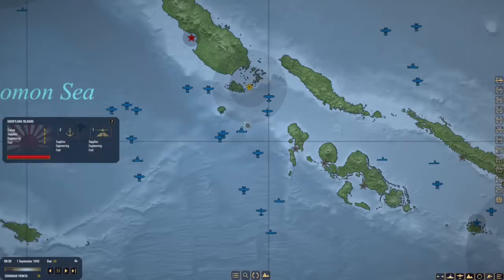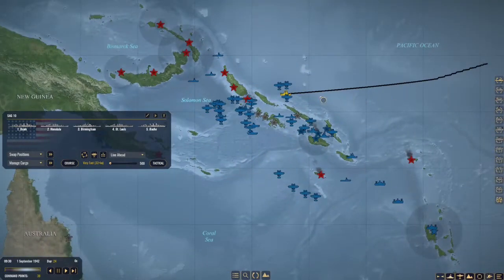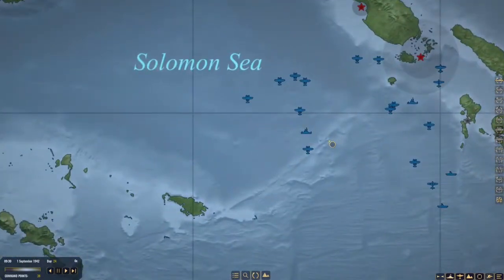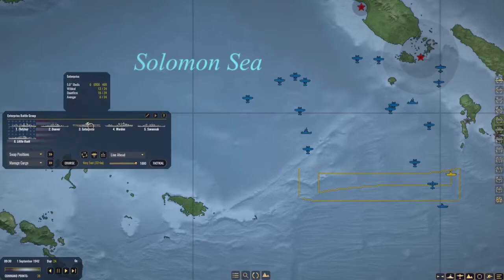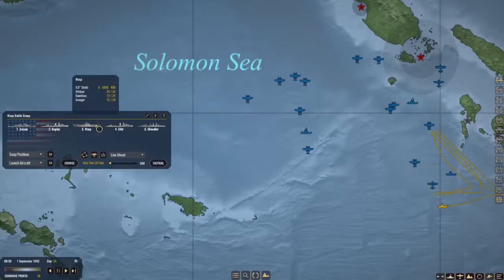We have the Tarheel strike group moving in, hopefully to encounter and engage them. If they head down the slot, we are going to hit them with subs as well as Surface Action Group 10, which has some navigation issue going on. We'll send them down into the slot. It is 9:30 in the morning so we have a full day to launch air attacks. The Zeros in the Shortland Island area are going to be a problem, so we need plenty of air cover.